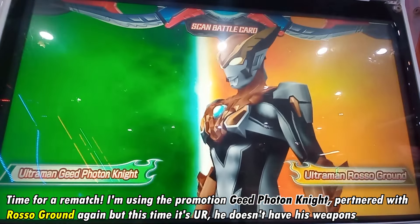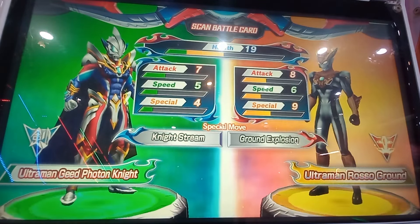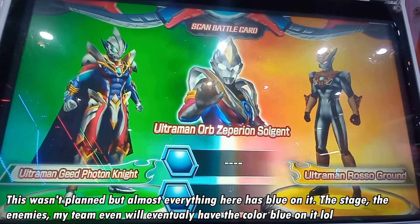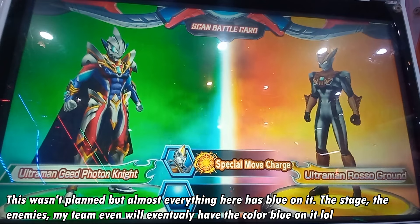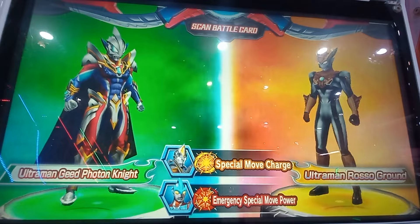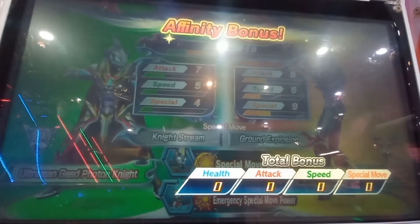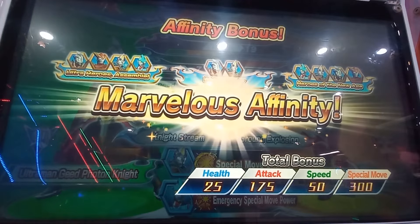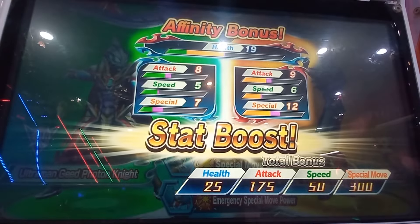Ultraman Russell Round! Ultraman Orb! Zeppelian Solgen! Ultraman Ginga! Your team is all set! Affinity Bonus! Great! You've powered up with your team's Affinity!